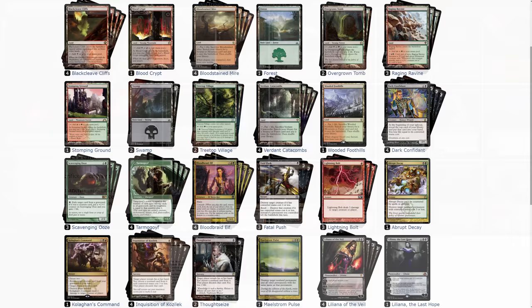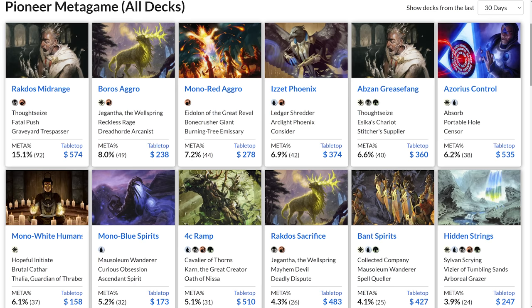Jund in Modern did this very well, unloading the hand quickly and operating well with zero cards in hand. So the question is: what Lily deck in Pioneer can unload the hand quickly while also playing the long game? The first logical place to look is Pioneer's most played deck — Rakdos Midrange.